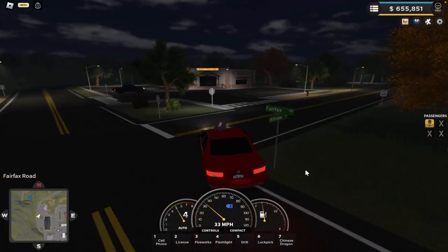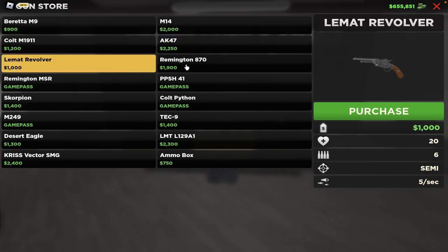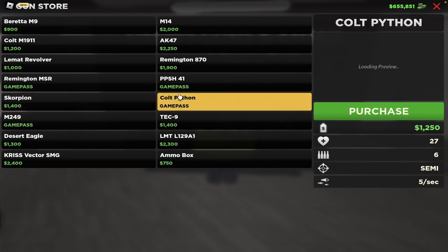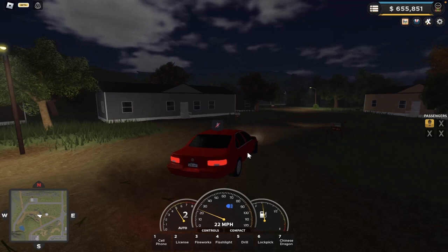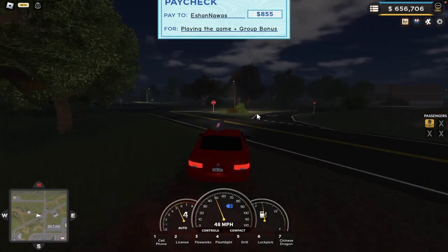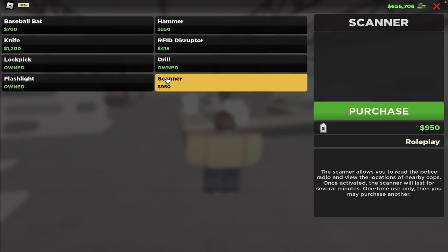Over here is the gun store — Liberty Guns and Ammo. You can park up, come in here, and purchase a gun. They are pretty expensive, so be aware you're going to be spending a lot of money. And they do get taken away if you get arrested. Some of these guns require the Big Guns Game Pass, which gives you access to about four guns. Over here is the mobile home neighborhood — you can rob these houses and any house in the game unless they're not owned. And over here is the tool store, where you can buy all the tools needed for robbery.